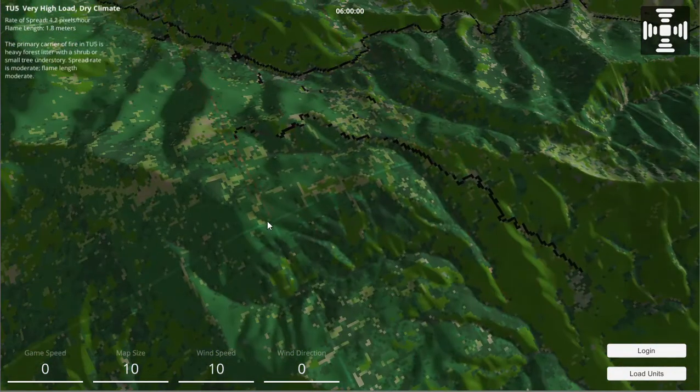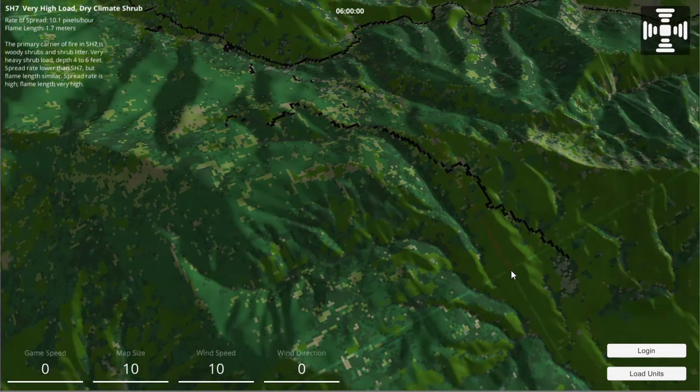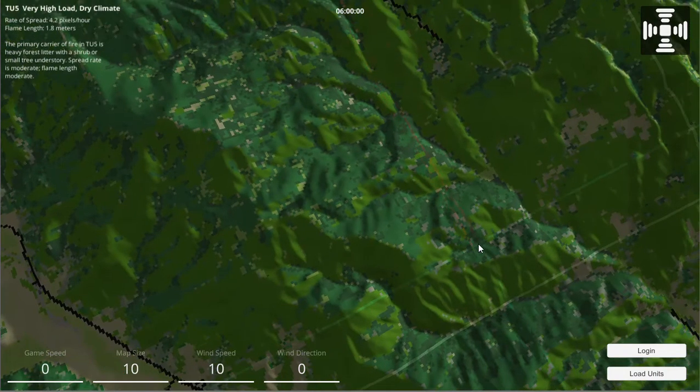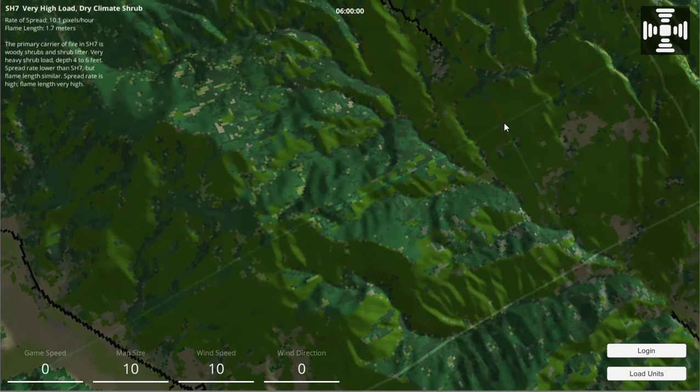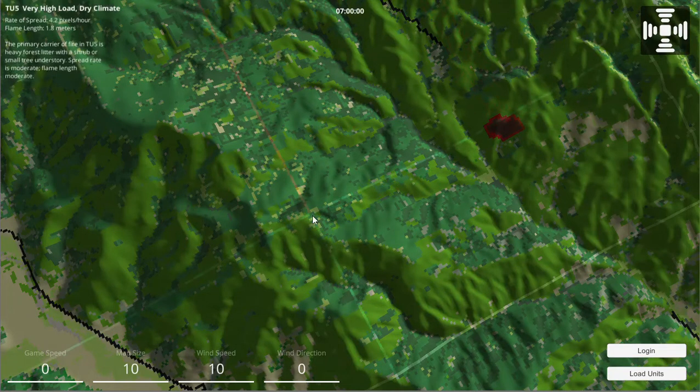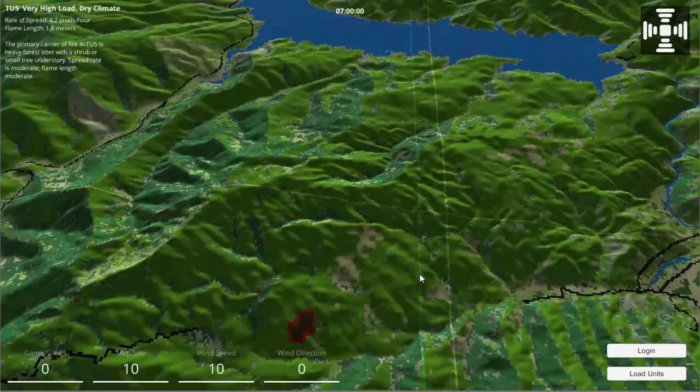We have the time of day, and let's find a nice spot to start a fire. This area says SH — very high load — at 10.1 pixels per hour. Let me put it in the darkest spot. Every time I start a fire it advances time by one hour — I'll be able to change that — and you can see the light and shadows have changed at seven o'clock because the Sun has risen.